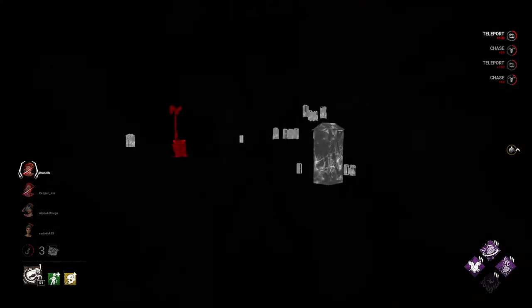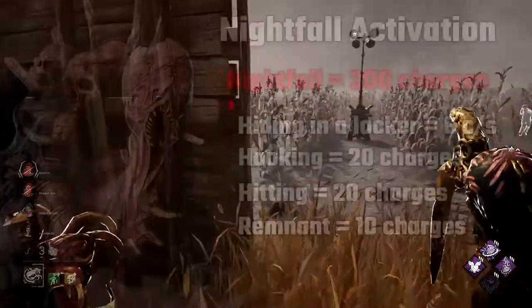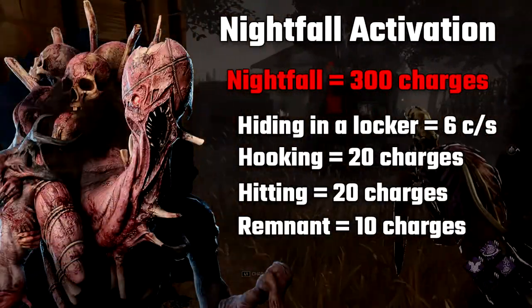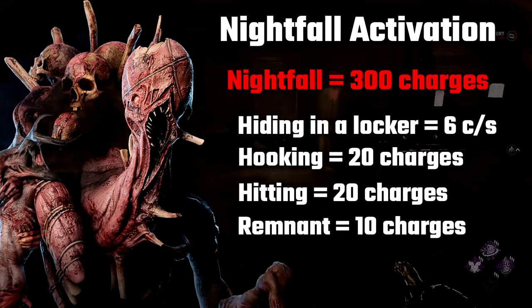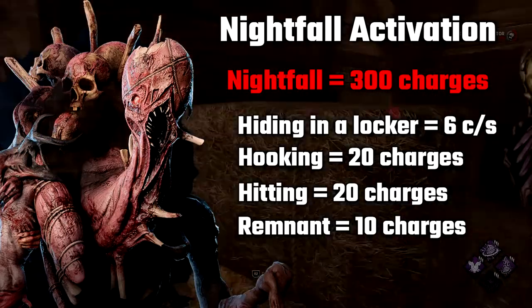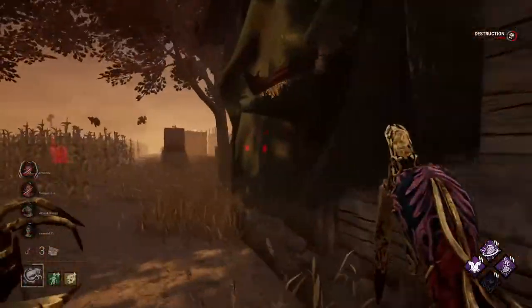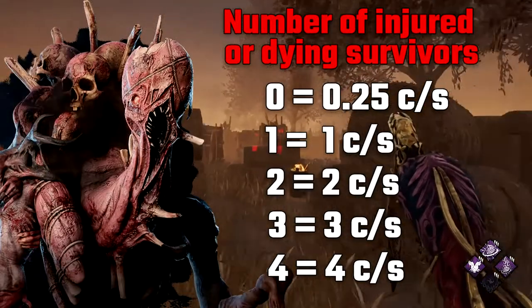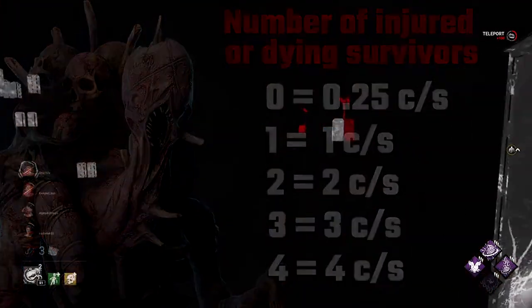Nightfall needs 300 charges for activation. There are multiple ways to get charges. The first is hiding in a locker — when the Dredge is hiding in a locker, you get 6 charges per second. When you hit a survivor or hook them, you get 20 charges. Teleporting back to the remnant gives 10 charges. Also, you get more charges when multiple survivors are injured or dying — for each injured survivor you get an additional 1 charge per second. Because of that, end-game pressure builds work really well on him.